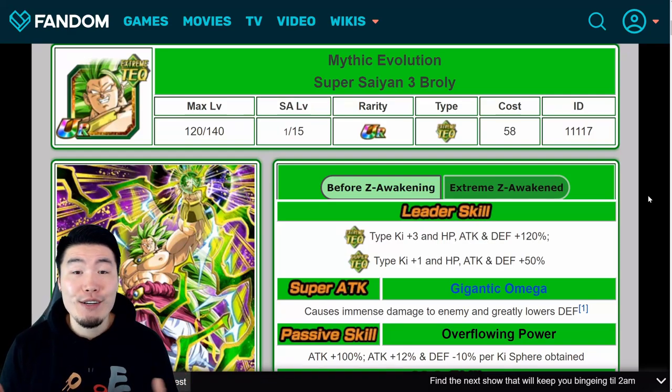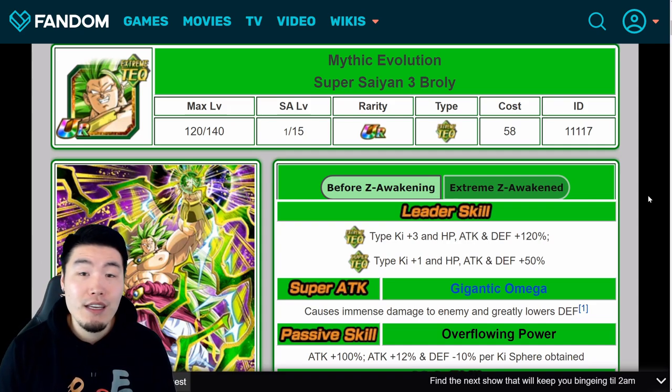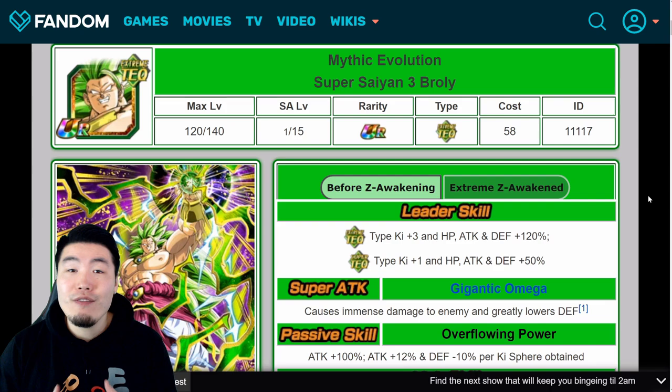Welcome back to another Dokkan Battle video. As some of you guys might know, Tech Super Saiyan 3 Broly's Extreme Z Awakening will be dropping on Global in a couple days, on the 26th. In today's video, I want to give you guys all the details about his EZA as well as his Extreme Z Battle event to get you guys prepared for when it comes out.